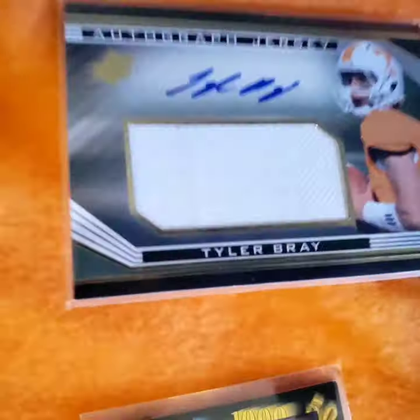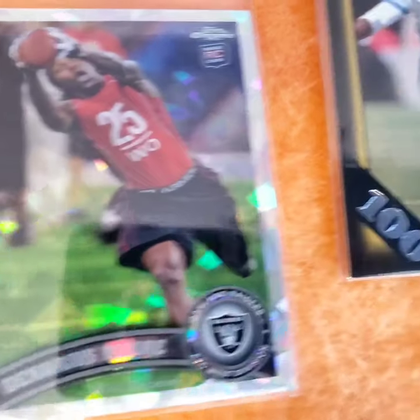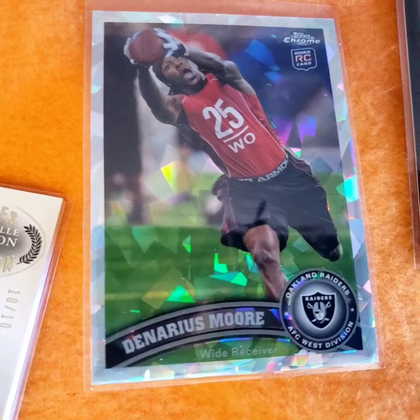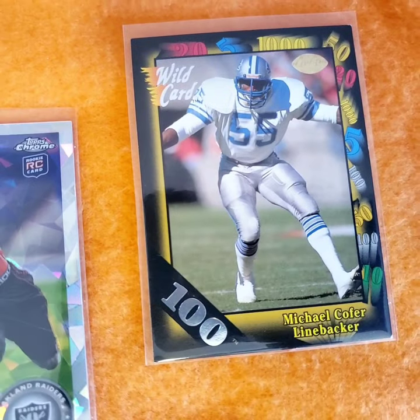Art of B, Candice Parker autograph, Art of Graphics, Peerless Price. SPX for Tyler Patterson. SPX Tyler Bray. Another Denarius Moore - not sure if that's Cracked Ice or what. Kyle Michael Cofer - good linebacker for the Vols in the 70s.